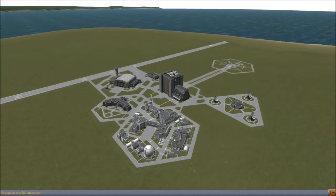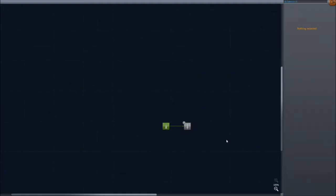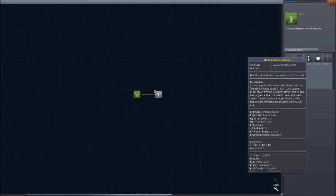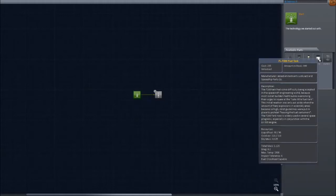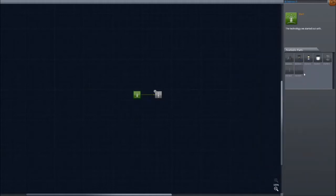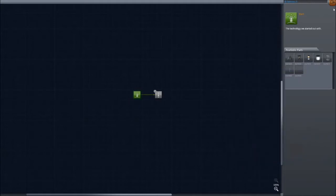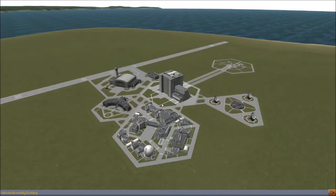The Kerbal Space Center has changed significantly, mainly the research and development area, and we're jumping right into this. You start off with bare-bones parts: command pod, liquid engine, solid boosters, FLT-200 fuel tank, Communotron — which is going to be very important — and a parachute, which for some reason doesn't have an icon, but this is still an alpha/beta.